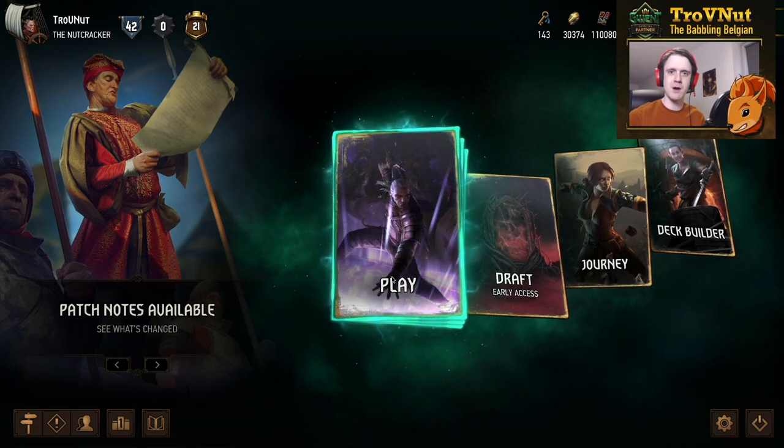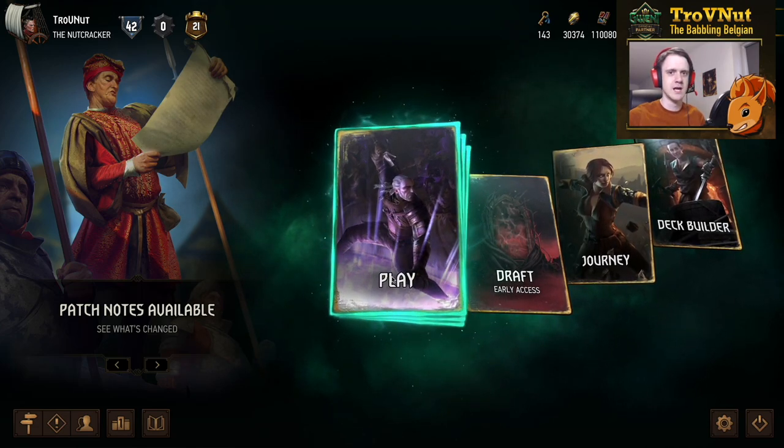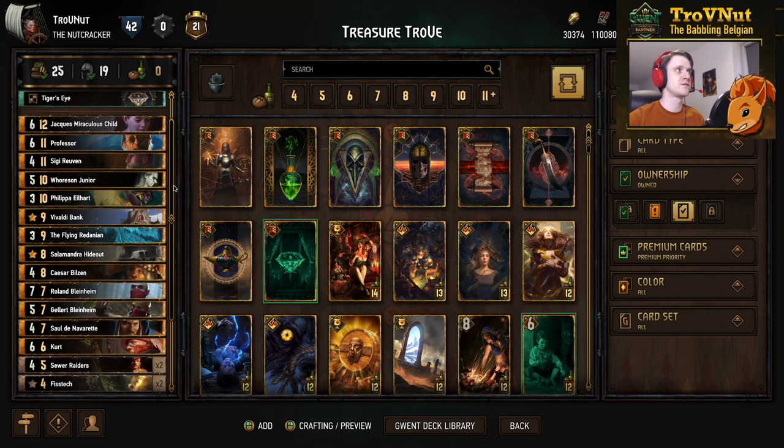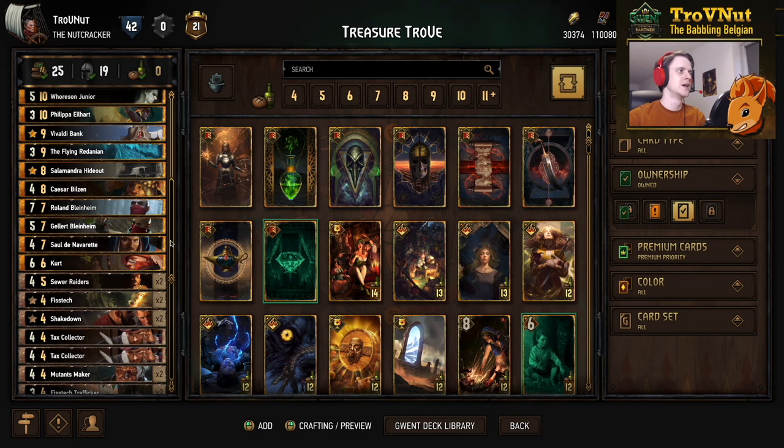This particular deck is described there with all the matchups and all the information you would need, but we're going to go through every single card of the Treasure Trove deck, because it's a brand new Pirates Cove Syndicate deck that is doing really, really well in the meta right now. This is the deck — or I should say, a very slight alteration. You can find the link on the PlayGwent website down in the description, or go through our meta snapshot. As usual, we'll go through each and every single card.